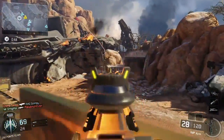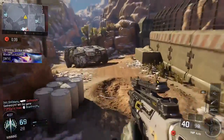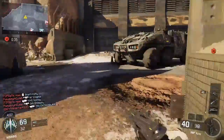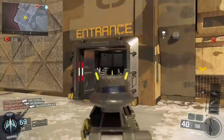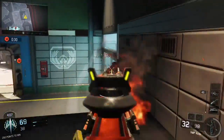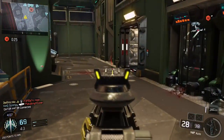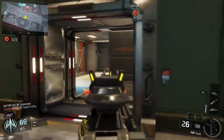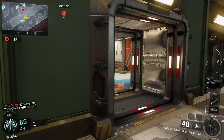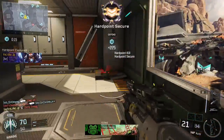One thing that's very important in Search and Destroy is reading your enemies, meaning predicting. One way to do that is to put yourself in the enemy's position — what would you do if you were them? How would you go about a certain situation? Let's say it's a 2v2 — you and your partner versus two other guys. You can think: how would I play this if I were them and trying to plant the bomb? What is the most common thing people do in a 2v2 when trying to plant or defend? Then you approach the situation based on what you or most people would do.